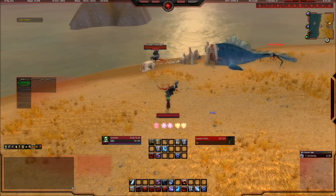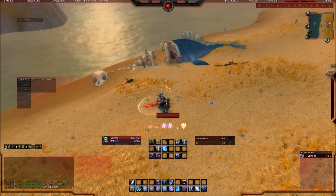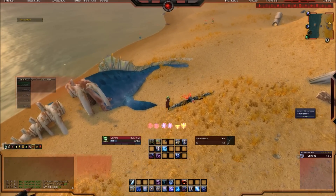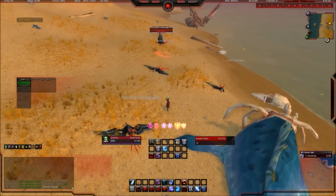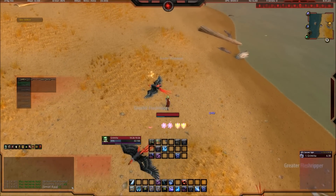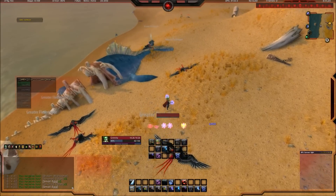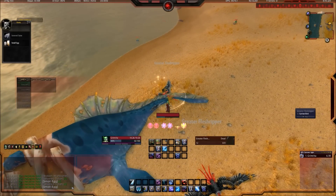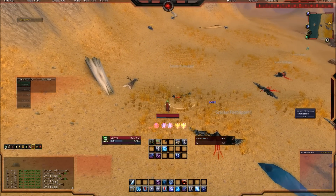Unleash my power — and that, and that — and there's two eggs. Now if I remember, a few years ago there used to be more birds here, I swear there used to be, but the spawn rate is still pretty good. Another egg, another egg, another egg, and you just keep going until you've had enough.